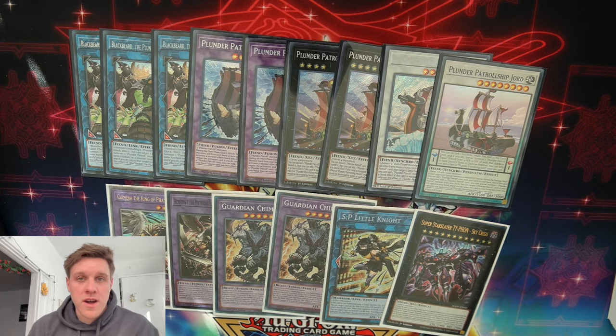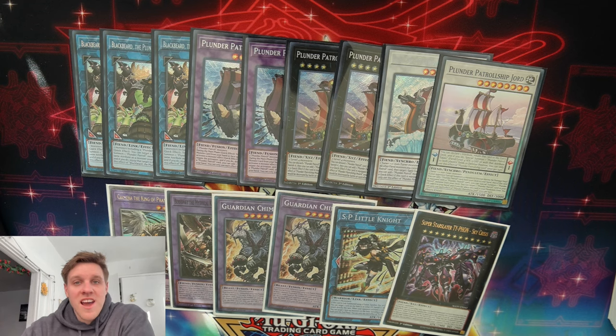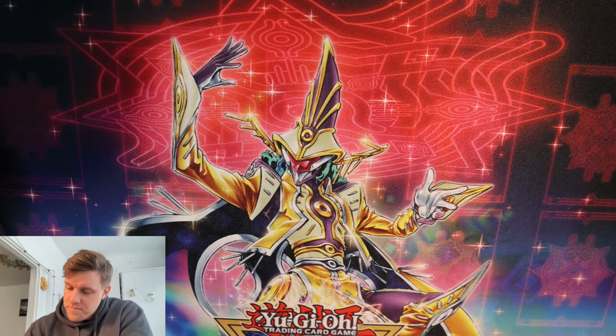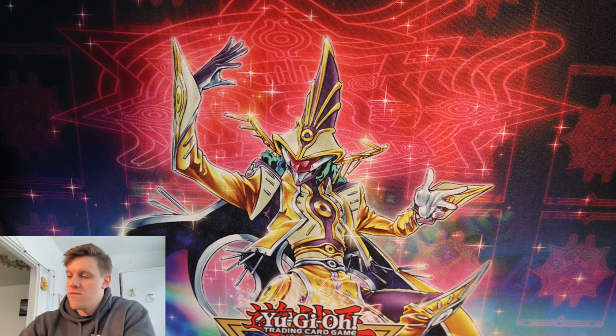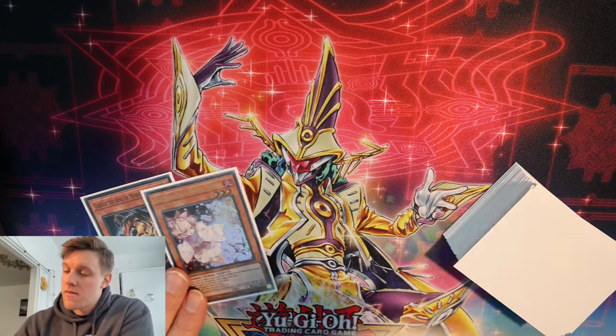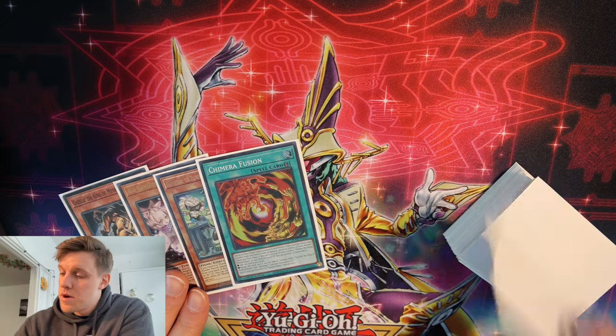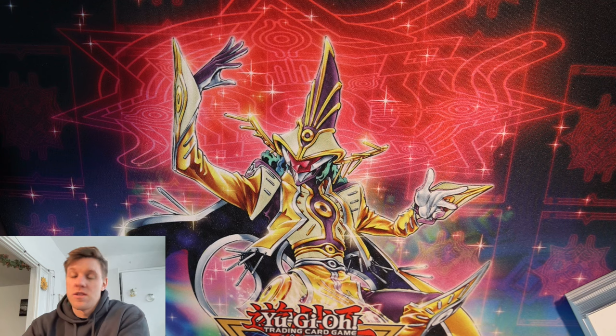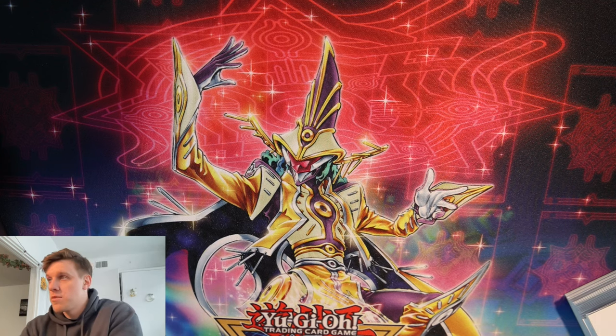That wraps up the deck profile. Now let's go through a couple of test hands and some replays from last night. Let me shuffle up and draw our top five. We have Gazelle, Ash, Bluebeard, a Chimera Fusion, and a second Chimera Fusion. It's a little tough, but let's see what we draw for that Bluebeard. The obvious play is normal summon Gazelle — and this is where having the extra Chimera Fusions comes in, because if we get hit with Imperm or Veiler, we can chain Chimera Fusion and still search the other copy.